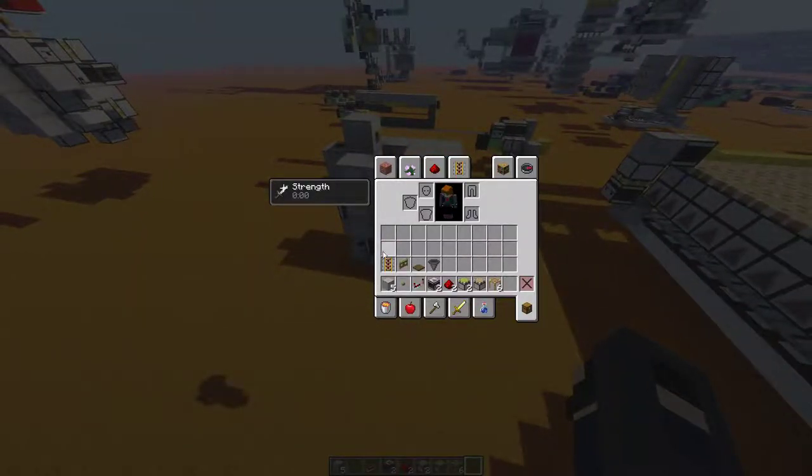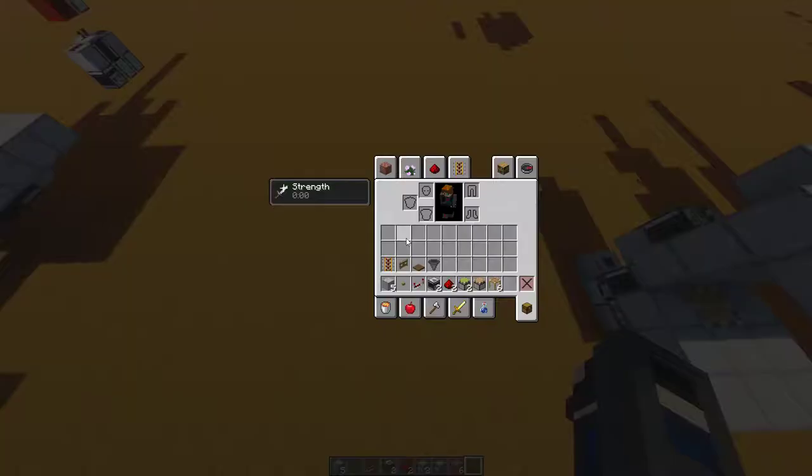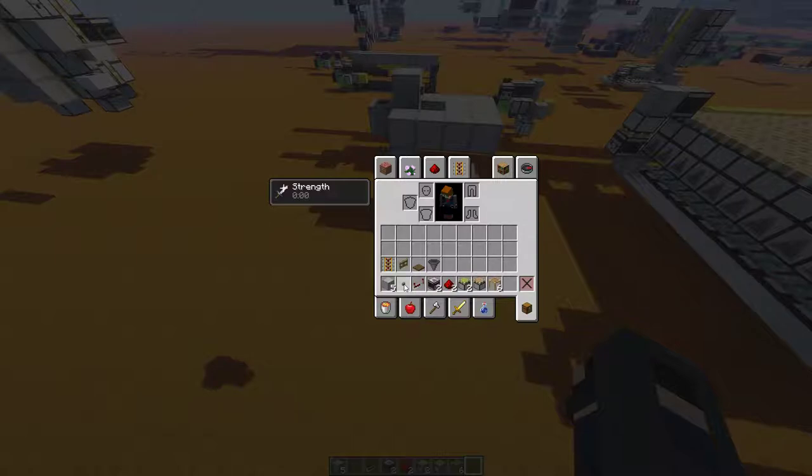Materials you'll need are in my inventory, and there are four options for one of them. I'm going to use powered rail; however, if you don't have powered rails, you could use a hopper, or if you don't have enough iron for that, you could use any type of trapdoor or any type of fence gate. This is literally everything you need, and the button could be replaced by a simple lever.